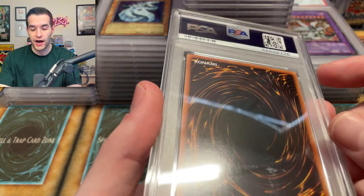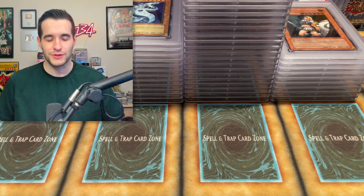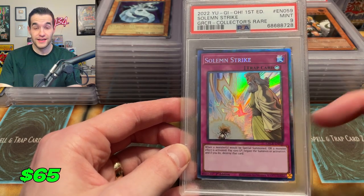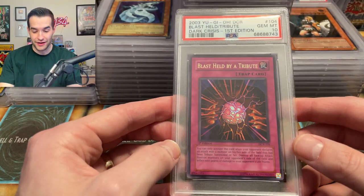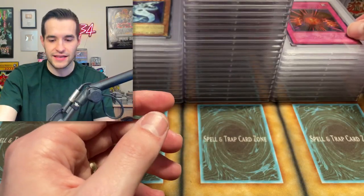Solemn Strike Collector Rare — someone actually gave me this as a gift from a viewer, so I decided to grade it just for fun. A gem mint 10 Blast Held by a Tribute from Dark Crisis — that's actually a pretty sick card, an old school ultra rare. I'll take that. Then we have a Phoenix Enforcer — I have this in ultimate PSA 10, now ultra PSA 10 as well. That's cool.